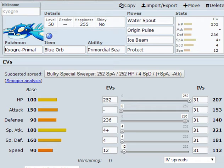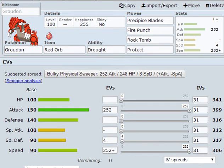After it loses some health, Origin Pulse is going to be the best option, with Ice Beam and Protect rounding out the set. For the EVs we have 252 HP, 236 Defense, 4 Special Attack, 4 Special Defense, and 12 Speed with a Modest nature. And number one, as you all probably know, is Groudon.